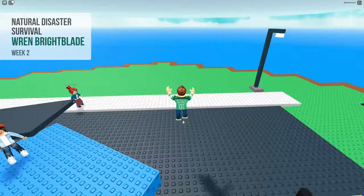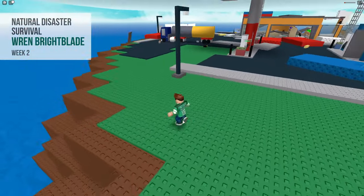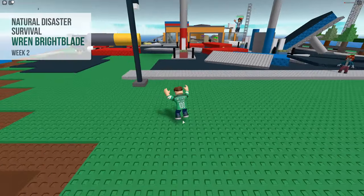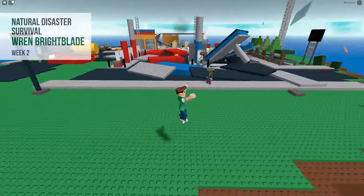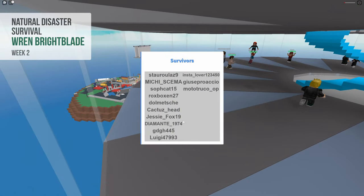For natural disaster survival, you simply have to survive 3 rounds in a row without dying. If you don't know how to survive, then copy where the other players are going. Once you complete the third disaster, you will get the chest.